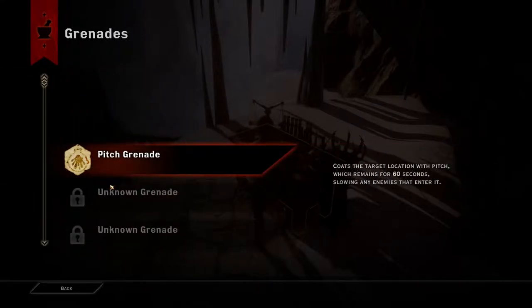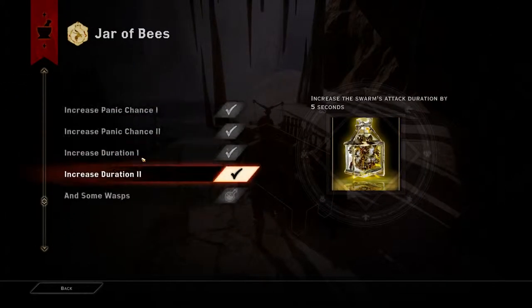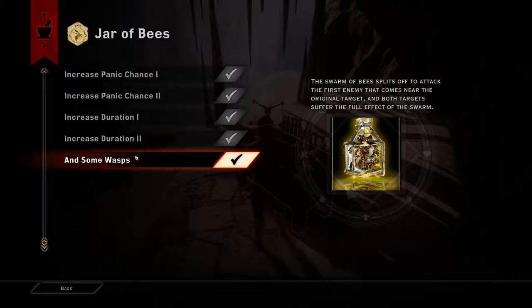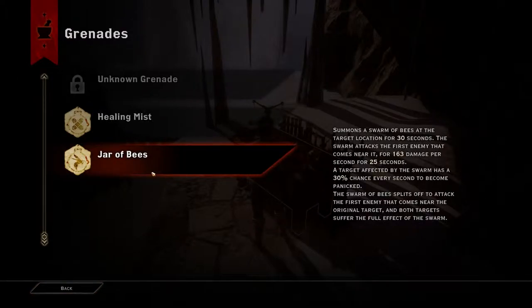My jar of bees — I've got them nearly maxed out. Let's add some wasps. The swarm of bees splits off to attack the first enemy that comes near the original target, and both targets suffer the full effect of the swarm. I don't really care about that, but let's do it. So I've maxed out my jar of bees — I use that occasionally, it's very helpful.